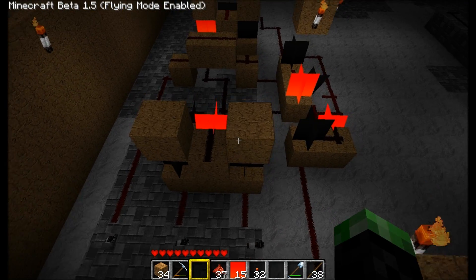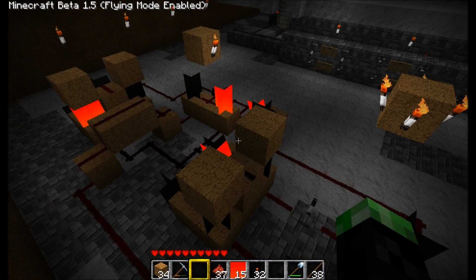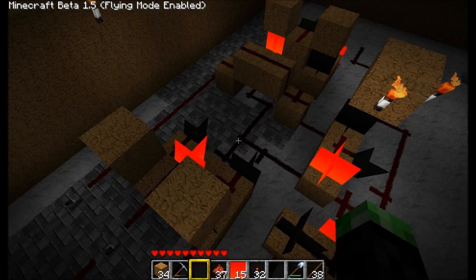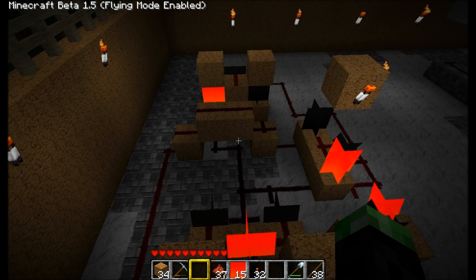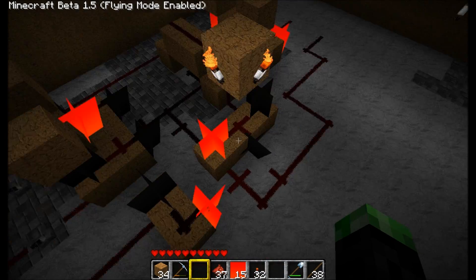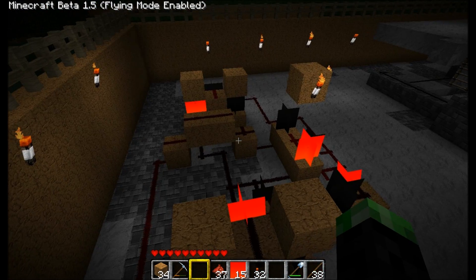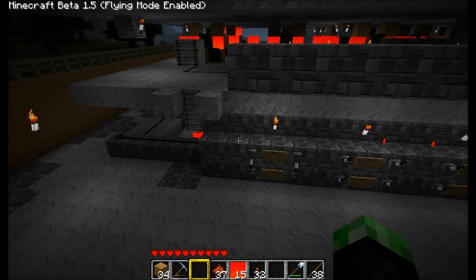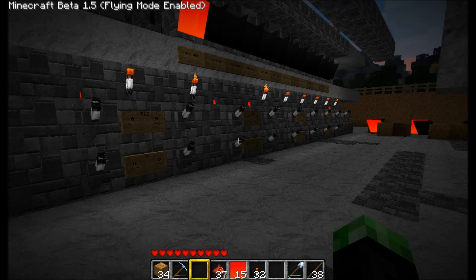We have a 1-bit adder. I've already shown you how to construct this and the digital logic behind the gates that we've used to construct this. I've had some requests recently on how to cascade these in order to create a ripple carry adder, allowing you to go to multiple bits like my 12-bit adder here, as you can see.